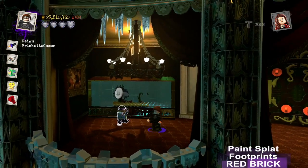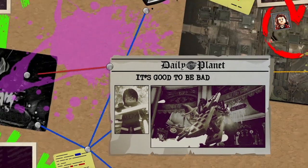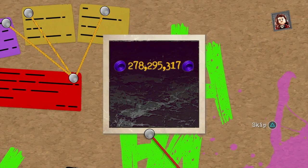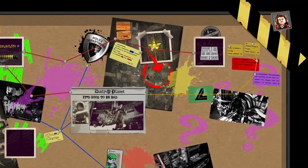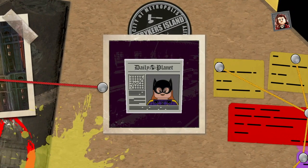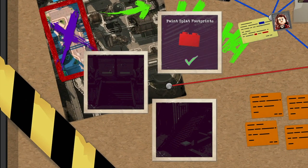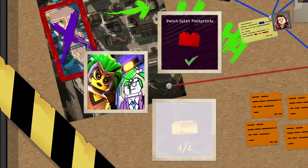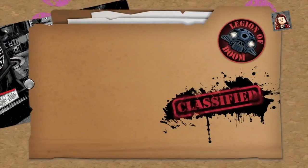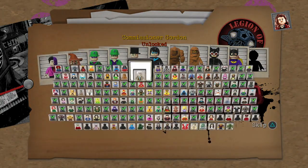Now that we have all the collectibles, we can exit and save this level. And there's our new character, Commissioner Gordon of the Iceberg Lounge.